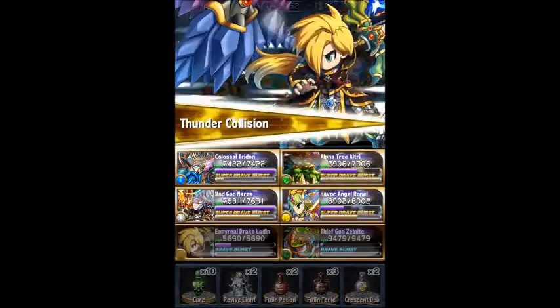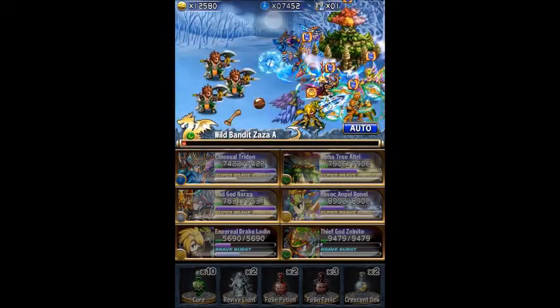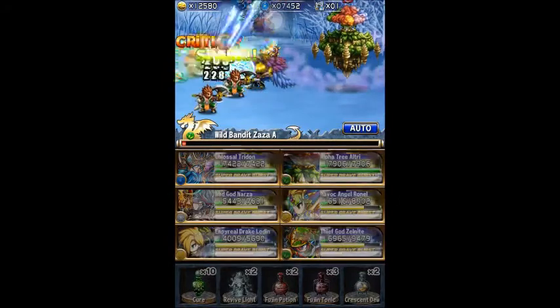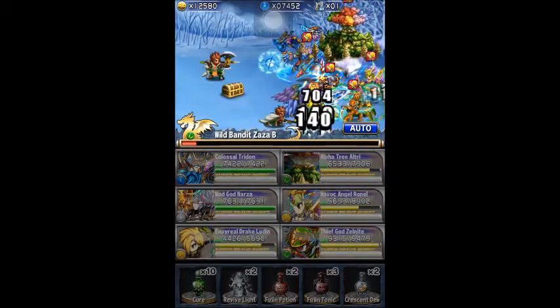That 20% and 30% one has a kind of Lily Mata thing, where when you're attacked you gain Brave Burst by random chance. The other one has 15% boost to two attributes and 20% to two attributes, and it has a chance to regain health when attacked.